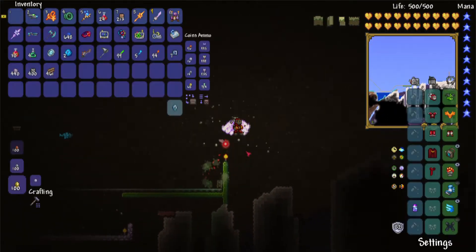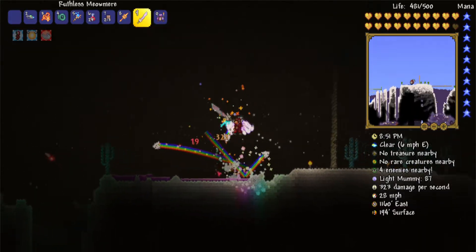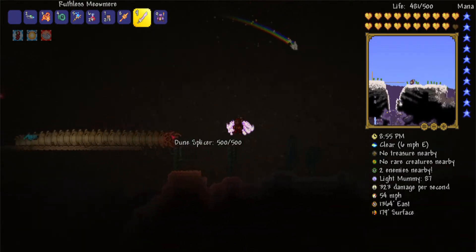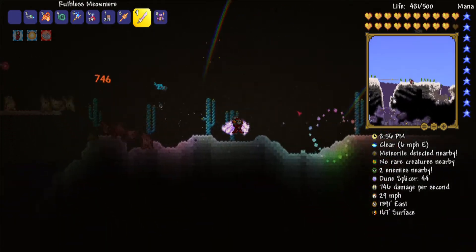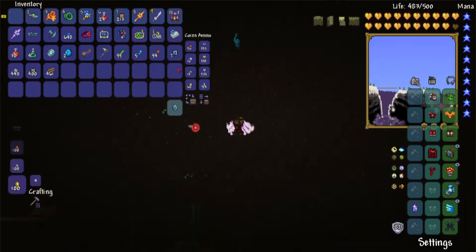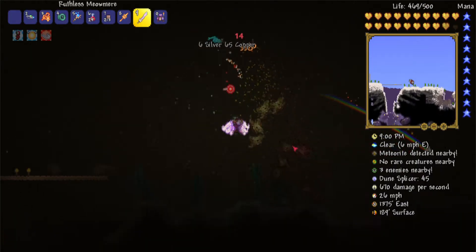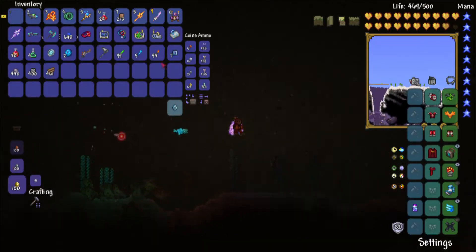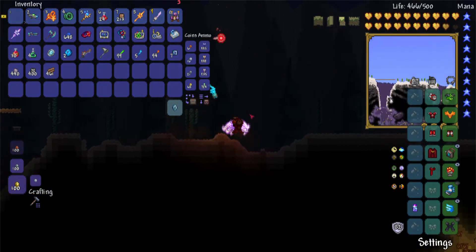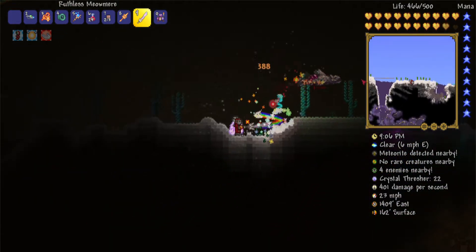This goes all the way over here into the desert. Ooh, there's a sandstorm. Maybe I can find one of those sand elementals. There's some sharks there. If you didn't notice, I have the Meowmare — I have a ruthless Meowmare, which, the combination of a ruthless modification and the Meowmare equals the highest damaging weapon in the game. With the armor that I have, it gives me a total of 365 damage per hit, which is absolutely ridiculous.